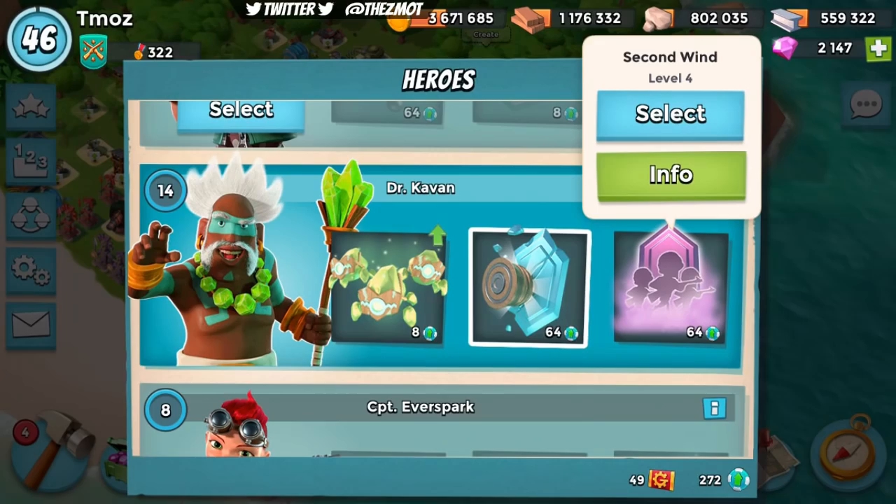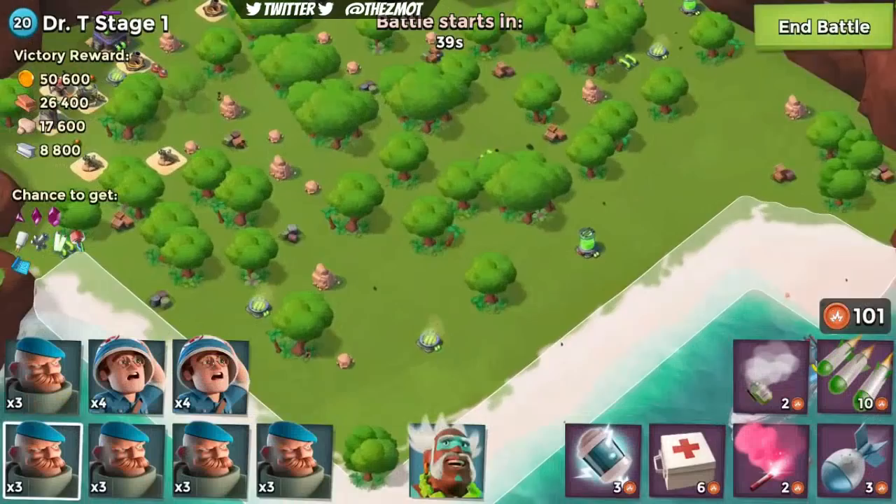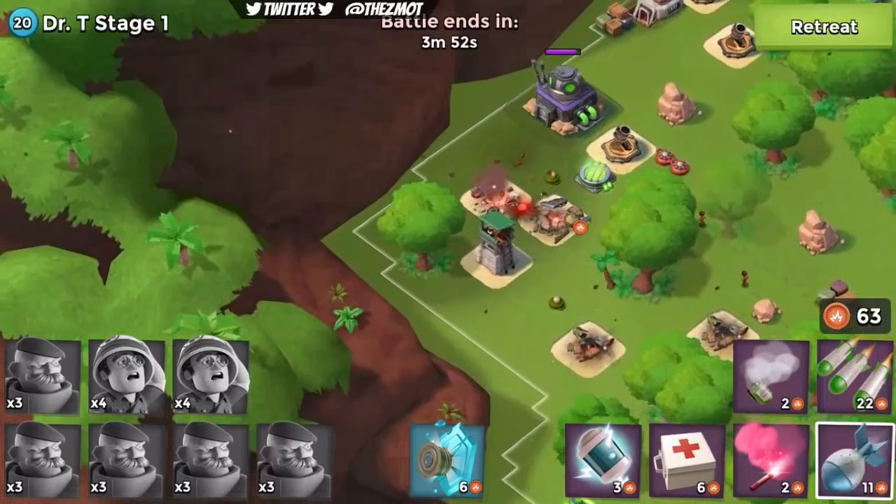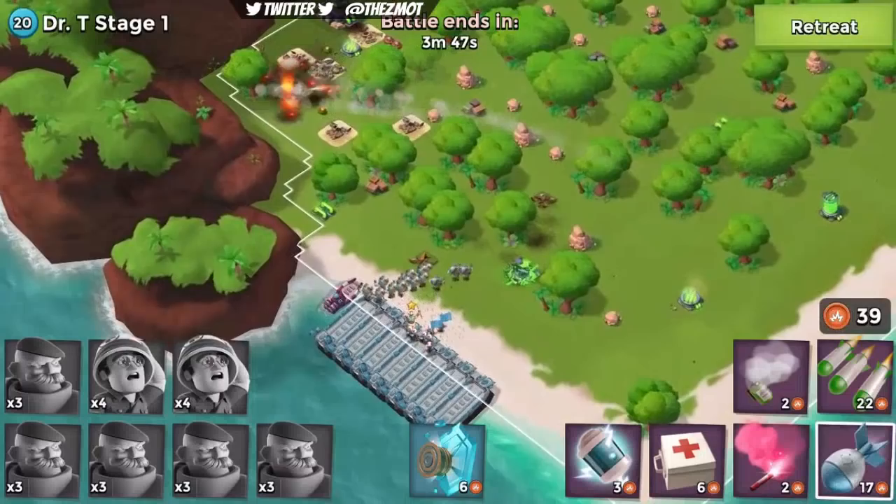Nope, can't go any higher. Shucks. Okay, so anyways, let's get that rocking and rolling. I selected the other hero — whatever, we'll just drop it and go. And while that's happening, I guess I could show you, because realistically nothing is going to take out our troops on this stage. Let's just wait.